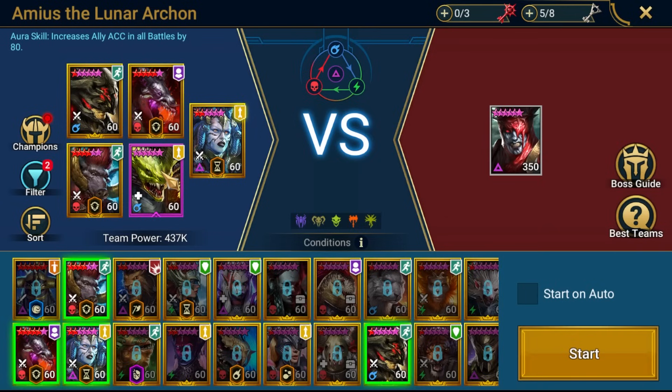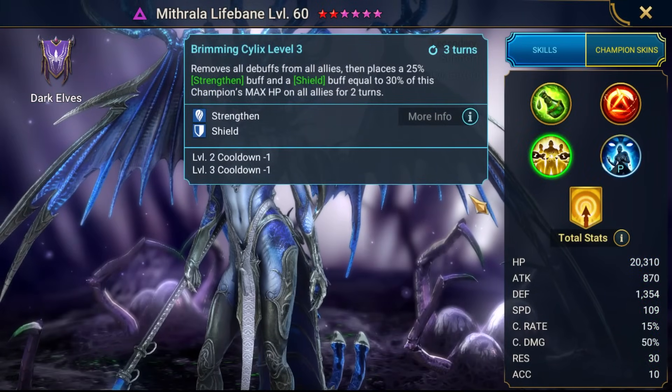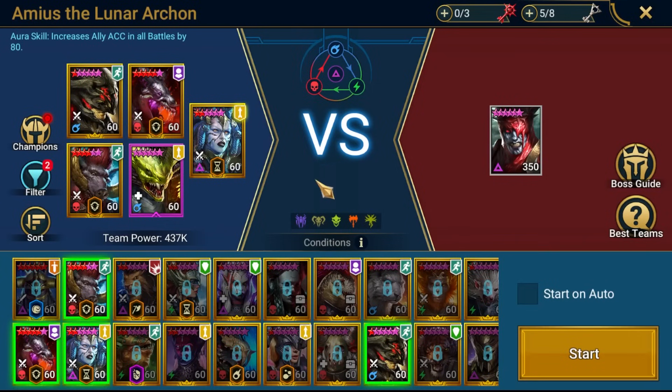Obviously, if he's done the A3 to flip the existing heal reduction into continuous heal, you need to reapply it. So having it at 100% chance, or near enough, is actually kind of important. Strengthen was extremely valuable at being able to survive the A3, so Mithral is super strong there.